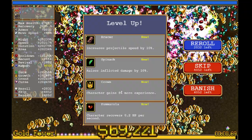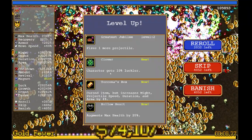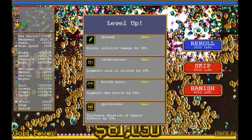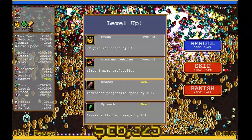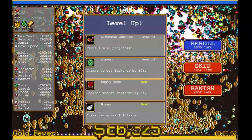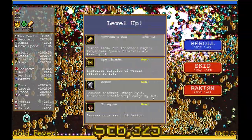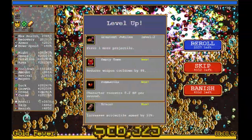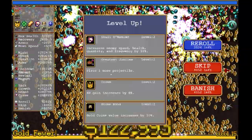Then we are going to do our level ups. We want Crown, we want Clover, we want Toronto's Box — Toronto's Box as I like to call it. We want the Skull, we want the Stone Mask, we want the Attract Orb.